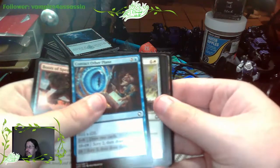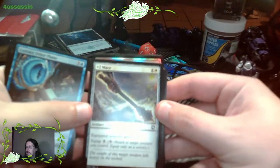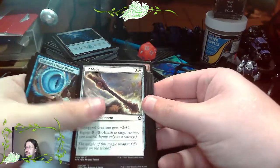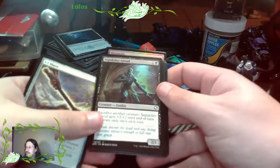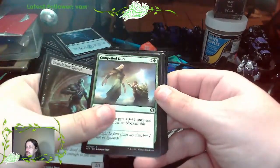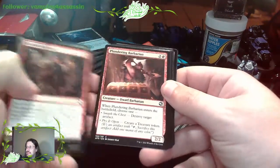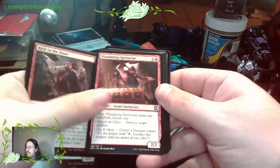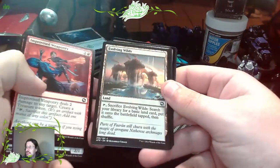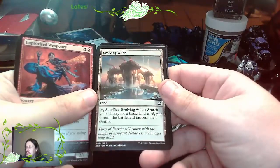Contact Other Plane. A plus two Mace - a magic Mace. Splooch Your Ghoul. Compelled Duel. Kick in the Door. Plundering Barbarian. Improvised Weaponry. Evolving Wild - sacrifice Evolving Wild, search your library for a basic land card and put that into the battlefield, then shuffle. So, a land-drawing card.